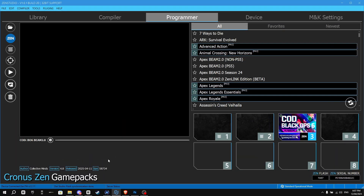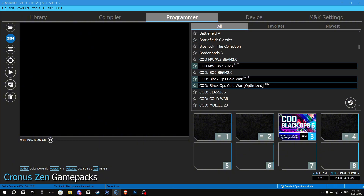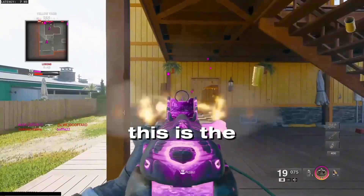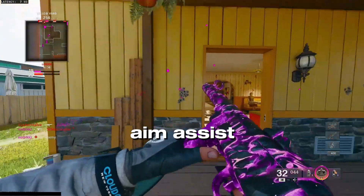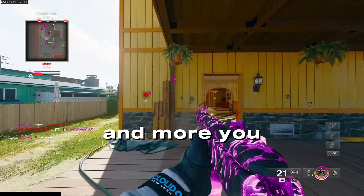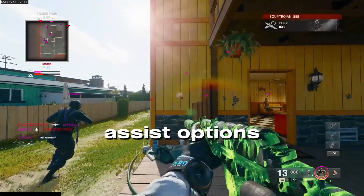Firstly, open Xen Studio and navigate to the Programmer tab. Once you have done that, scroll down until you see COD BO6 Beam 2.0. This is the best game pack for BO6, which provides things like aim assist, anti-recoil, and more. You can check out my other videos if you would like to see how to set up these aim assist options.